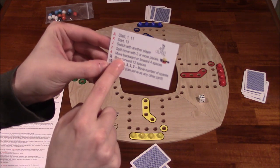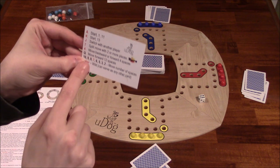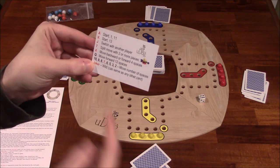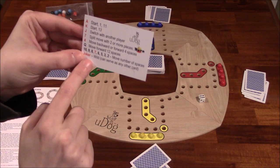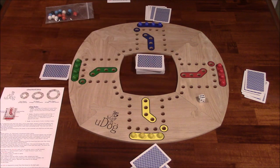The four allows you to move backward — heavily inspired by Sorry because there is a four card in Sorry that lets you move backward as well. The queen lets you move forward by 12, and the number cards let you move that many spaces. There are jokers in the decks as well — there are two decks, so there are four jokers, and they can serve as any other card.